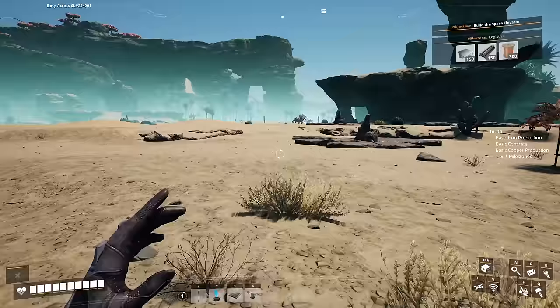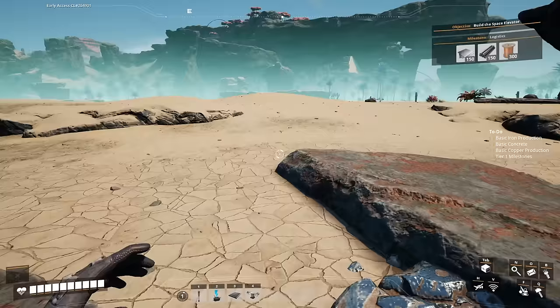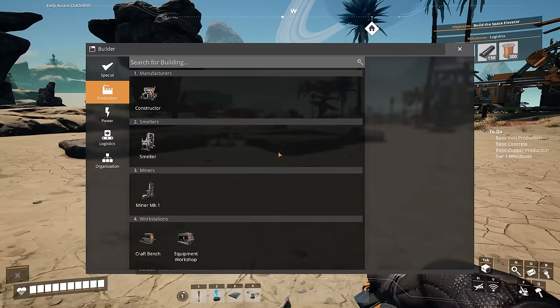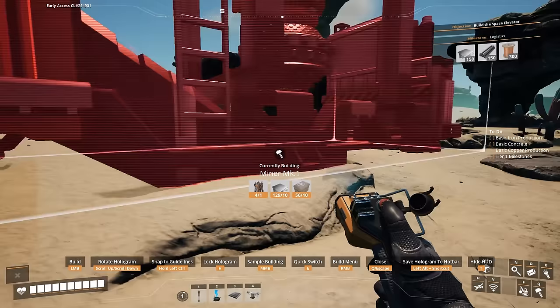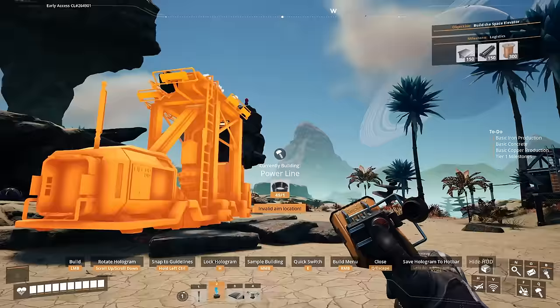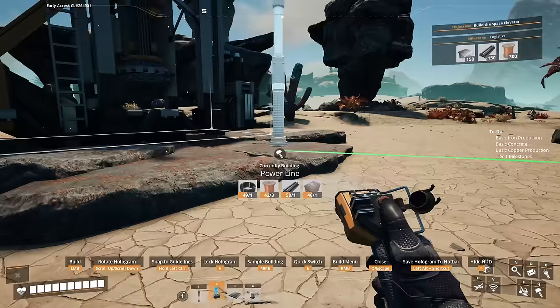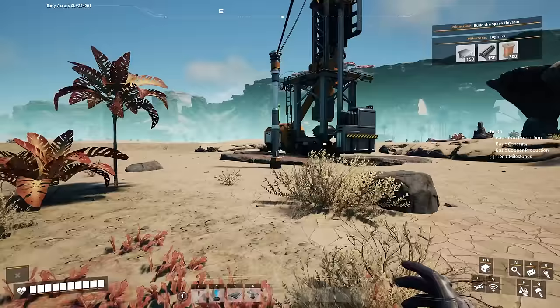Now we'll automate our first items. Head over to the iron ore, remove the chunk on top of the ore node — you won't be able to place a miner without doing this. Place a miner facing the right direction, then give it power by adding a power line. Drop a pole for the line and connect it back to your base's biomass burners. The miner now has power and is starting to produce iron ore.